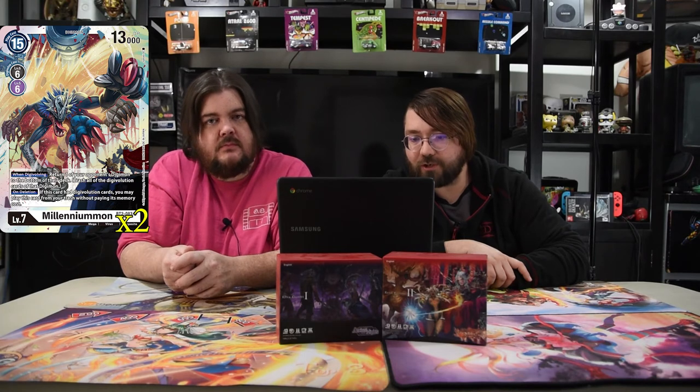The next one is Millennium Mom. It's a level seven, cost 15, but has a Digivolve cost of six, with 13000 power. When Digivolving, return one of your opponent's Digimon to the bottom of their deck and trash all the Digi Evolution cards underneath it — really powerful. On deletion, if this card had Digi Evolution cards, you may play this card from your trash without paying its memory cost. So you get rid of the stack if he dies and you get to keep him. Seems very powerful — he's been pretty strong.